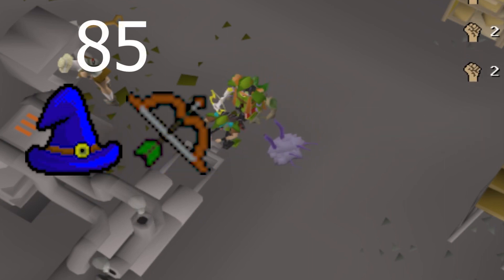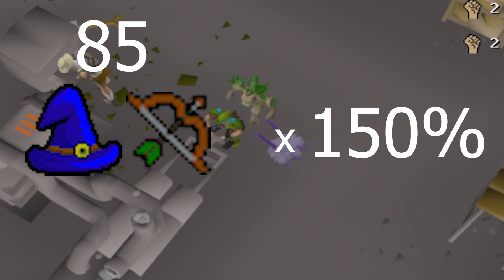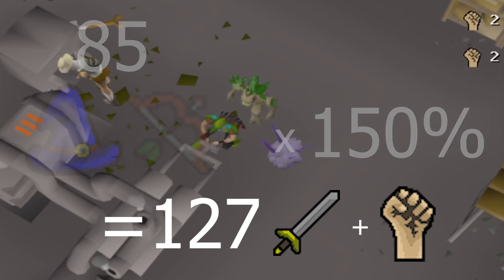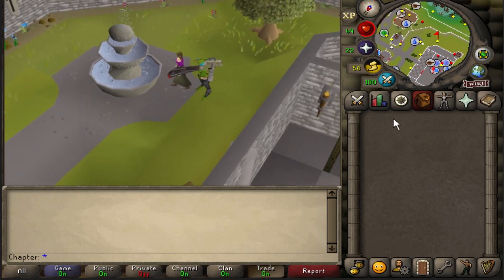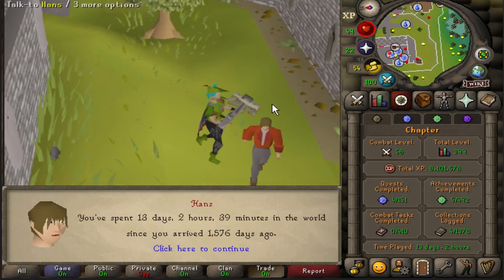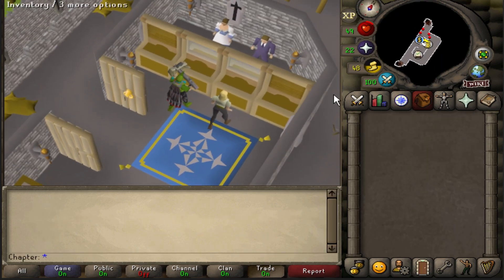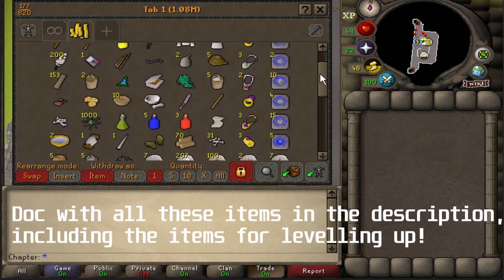So as I have both 85 magic and range, I multiply one of those by 150%, giving me 127 — so 50 attack and 77 strength. Everybody's favorite part of building an account. I'm going to see how long it takes to get through all the quests I need on this account, starting at 13 days, 2 hours, and 39 minutes. Let's go — and I bought everything I need from the Grand Exchange already.